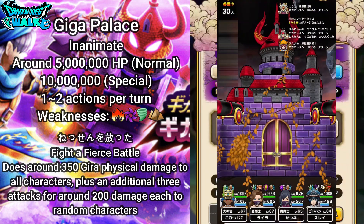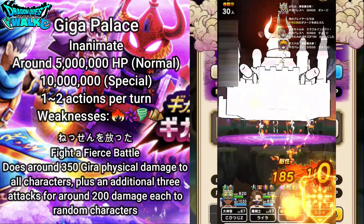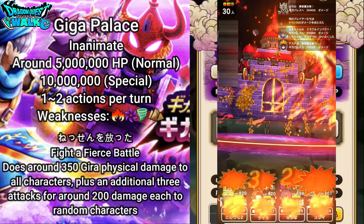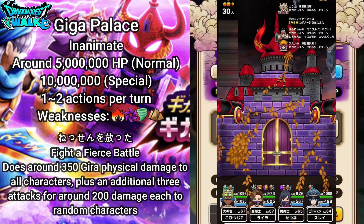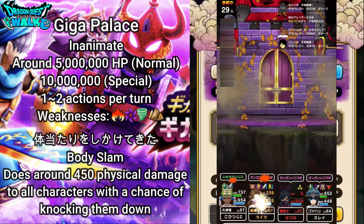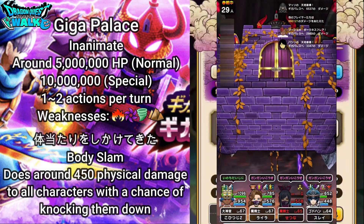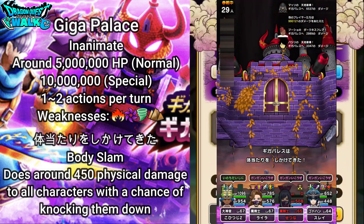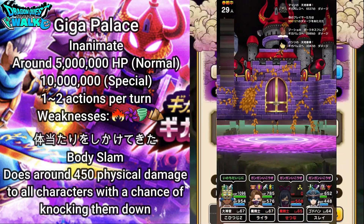Its next ability is Nesseno Hota — Fight a Fierce Battle — which does around 350 Giga physical damage to all characters plus an additional 3 attacks for 200 damage each to random characters. After that, Taiatari o Shikake Tekita is a Body Slam doing around 450 physical damage to all characters with a chance of knocking them down, which will be quite annoying if you don't have a protective shield.